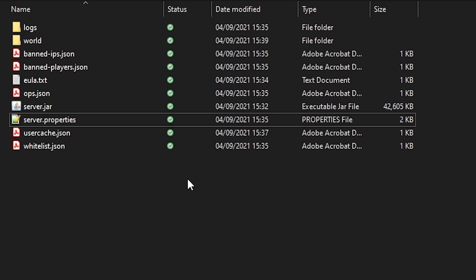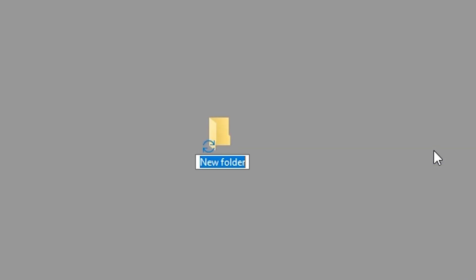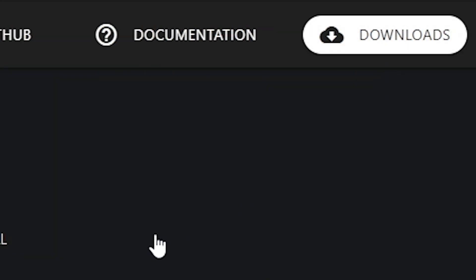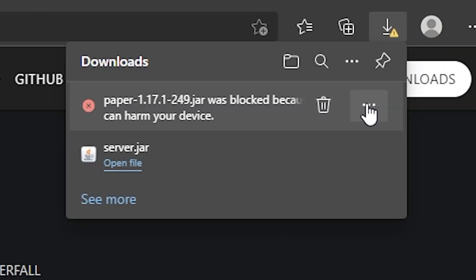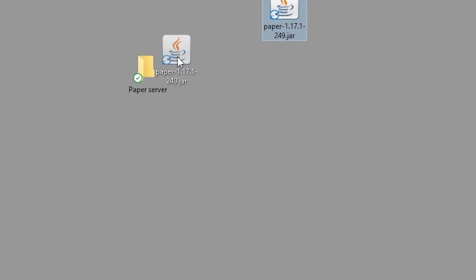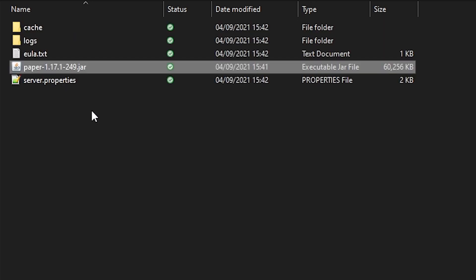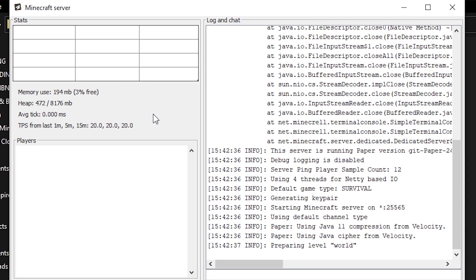Now let's go to the more complicated part: setting up a Minecraft Paper server with some plugins. I've put the vanilla server to the side and I'm making a new folder called 'Paper Server.' Here we are on the paper.io website — a link will be in the description. We're going to click the download button in the top right corner and download the newest version. It will tell you it's harmful — it's not. Just keep it and put it inside the Paper Server folder. We're going to run it once. Now we're in the same scenario as before: we have to agree to the EULA. Change it to 'true,' save the file, and then run it again. There goes your Minecraft Paper Server, all up and running.